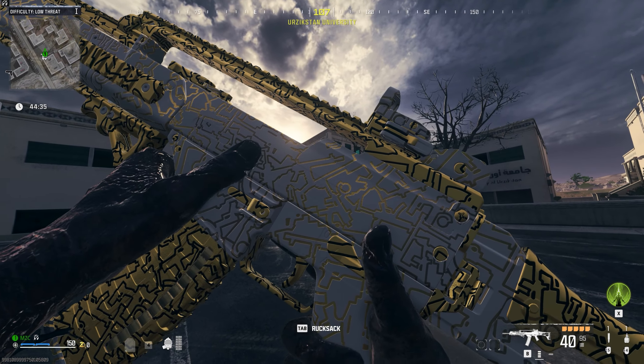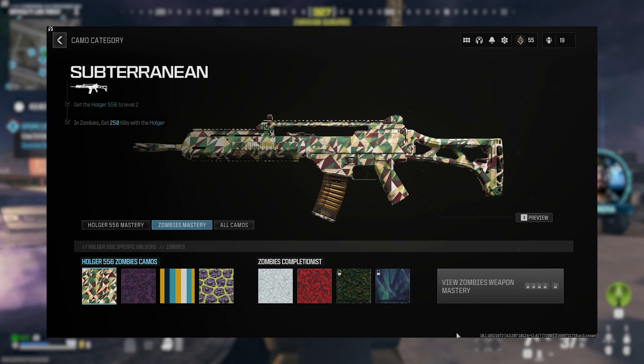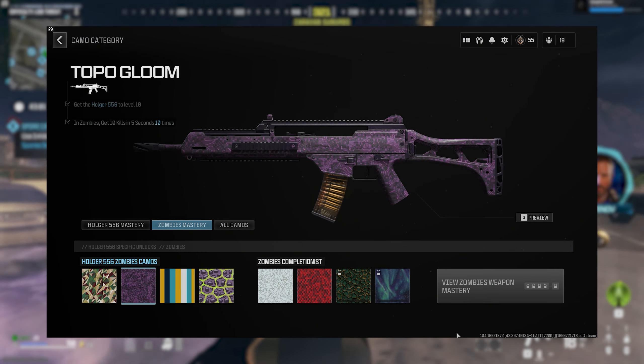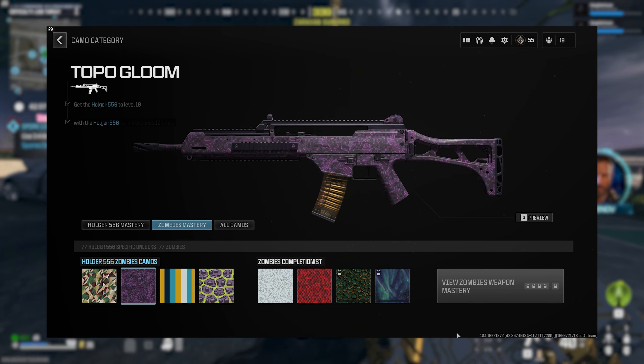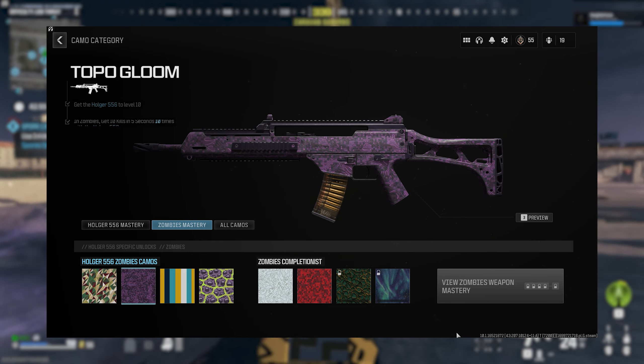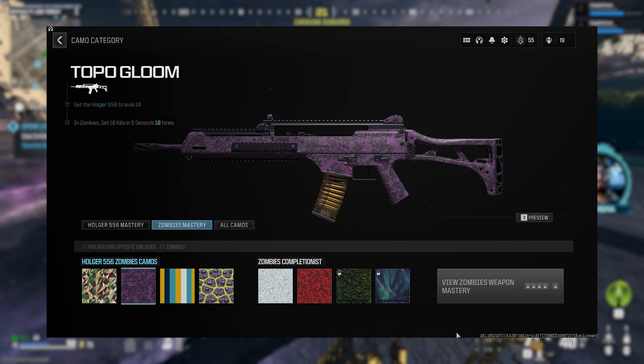The third gun on our list is the Holger 556, which unlocks at level 37. The first camo is called Subterranean — again, get 250 kills with the gun. The second camo is called Topo Gloom, which unlocks at level 10, and the challenge is to get 10 kills in 5 seconds, 10 different times. I would recommend going to an exfil site to get it done as quickly as possible — seeing a theme here with the exfil sites.